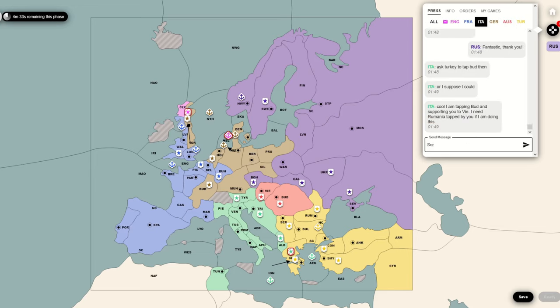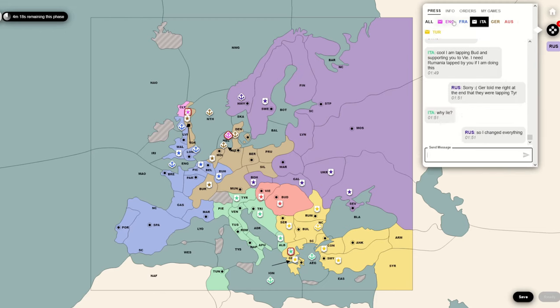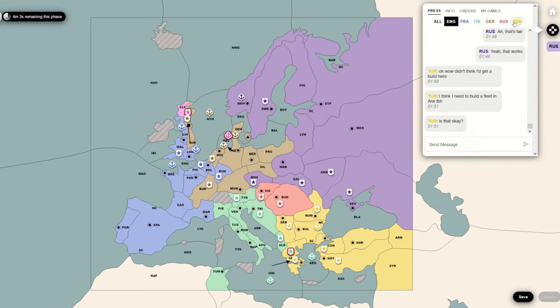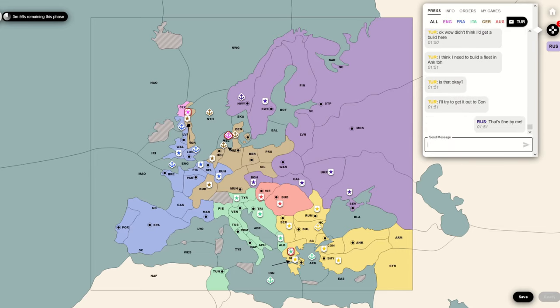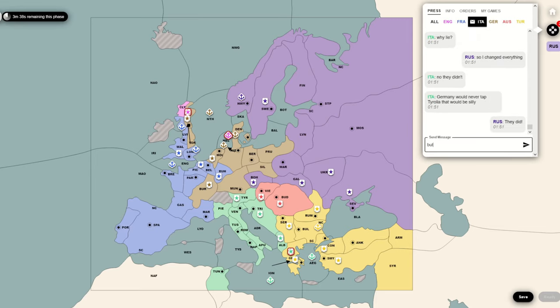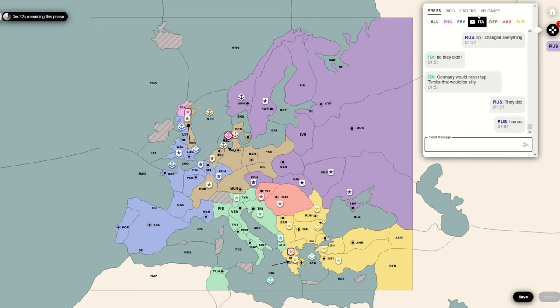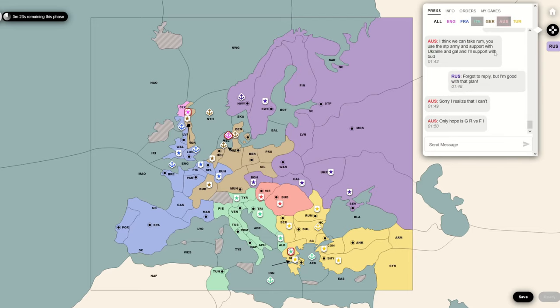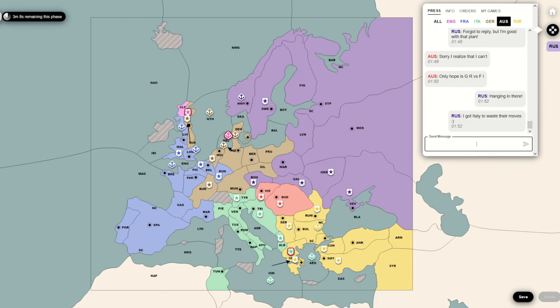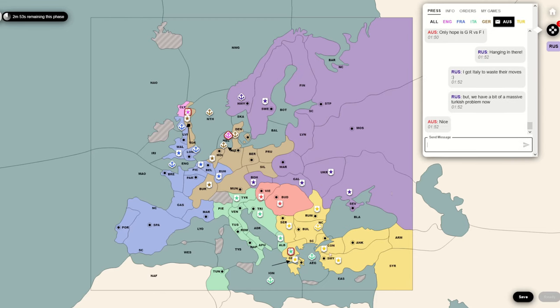I end up changing my orders to go to Bohemia and Galicia. Suddenly Italy is like, well, now you just look like you're attacking me - you completely stabbed me this phase, you're moving towards my units instead of taking my support, and you didn't attack Turkey at all. So Italy kind of reasonably thinks I was lying about the German thing. It's actually something that was the truth for once. Even though Germany didn't actually do it - they went to Burgundy - that ends up being super interesting.